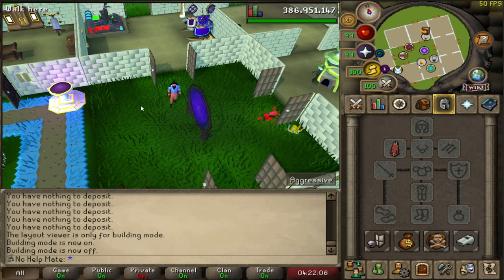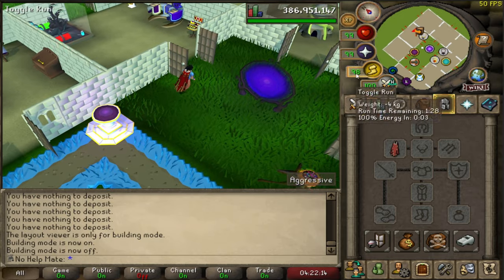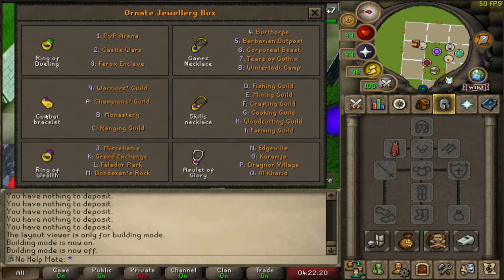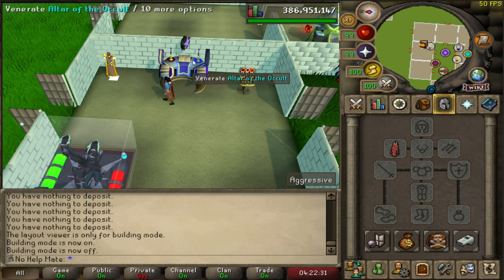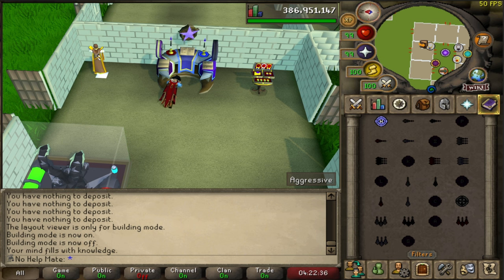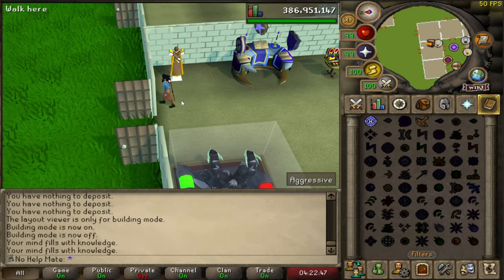When you come back from a slayer task, all you have to do is sip the pool and then use your teleport or go wherever you need. The room I probably use the most is the northern one right here — right when I spawn in I can just get there very easily. Most of the time I sip the pool to heal up or restore my energy, and then from there I can use my jewelry box to get pretty much anywhere in the game — ring of dueling, combat bracelet, ring of wealth, glory, skills necklace, and games necklace.